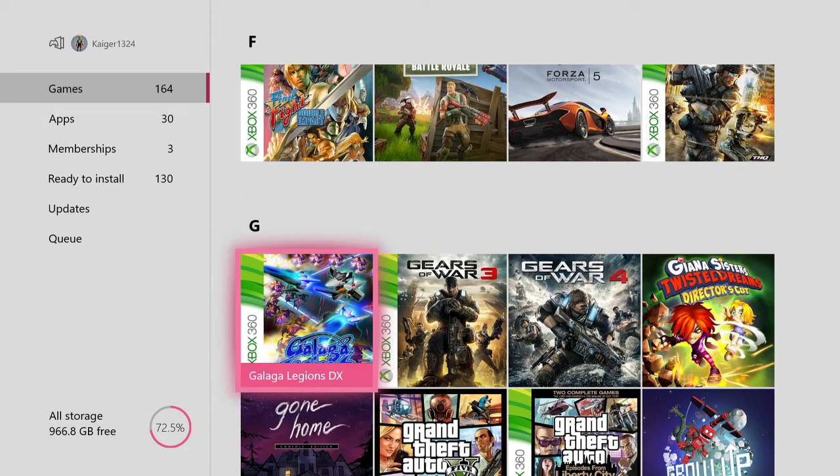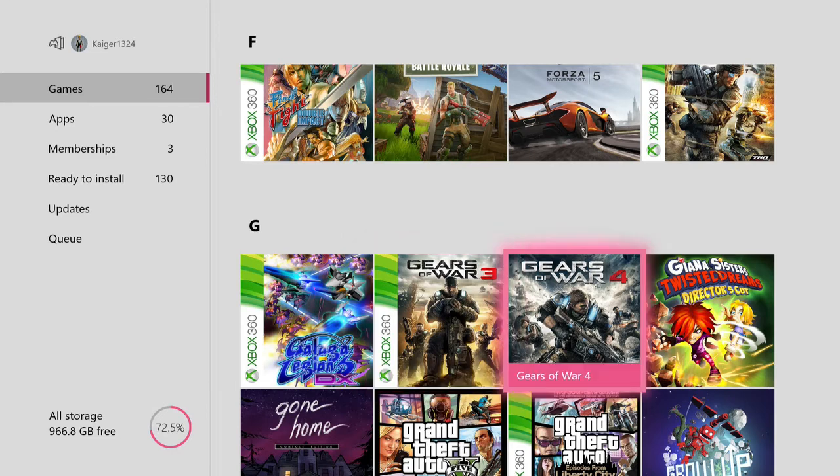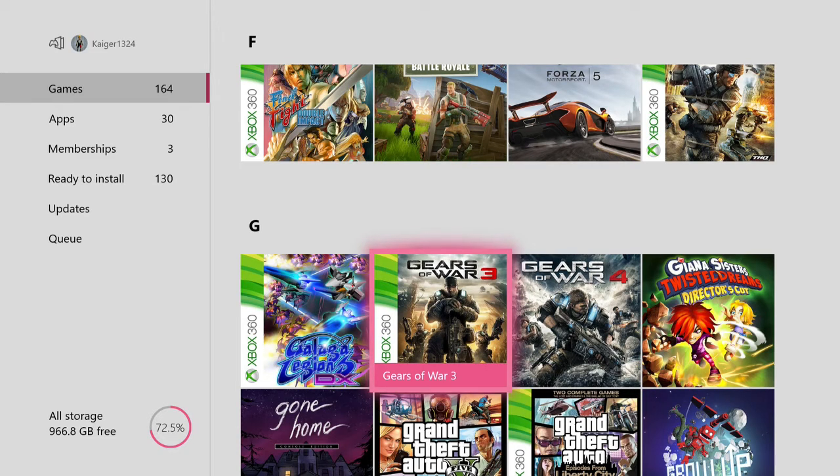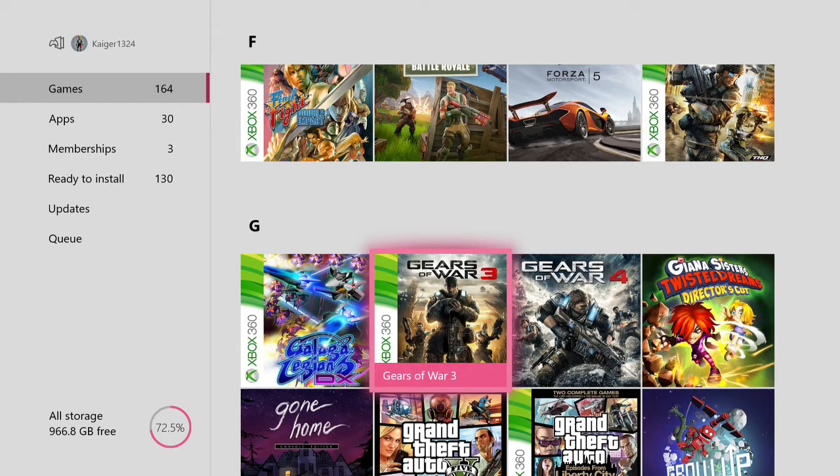Galaga Legions DX — this is a very top-down Galaga remake almost, just tons and tons of enemies. Then we have Gears of War 3 and 4 — Gears of War 3 is actually in my opinion better than Gears of War 4. I do like both games but I play Gears of War 3 more than 4.